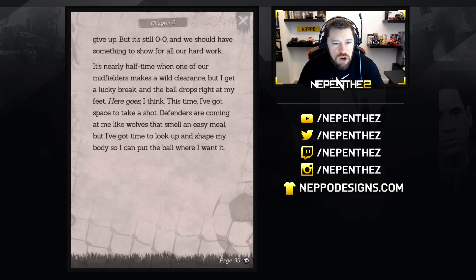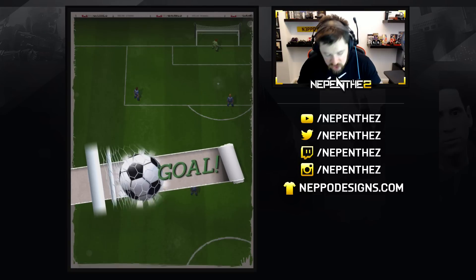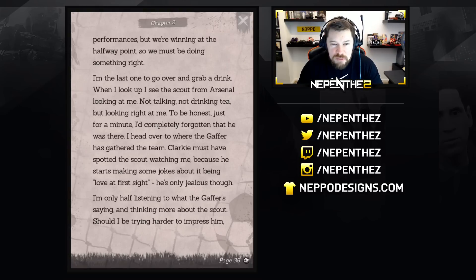It's nearly half time when one of our midfielders makes a wild clearance, but I get a lucky break and the ball drops right on my feet. This time I've got space to take a shot. Defenders are coming at me like wolves, but I've got time to shake my body and put the ball where I want it. Bottom corner stuff — boom, boom. He shoots, he scores! The keeper claws at the air as my strike loops past him and crashes into the net. Our players are all over me like a rash as we celebrate. The Royals look sick to have conceded just before the break — the Arsenal scout has got to have seen that.